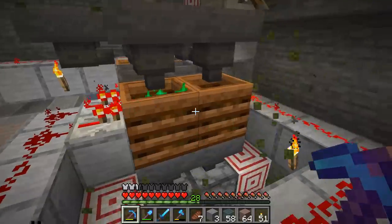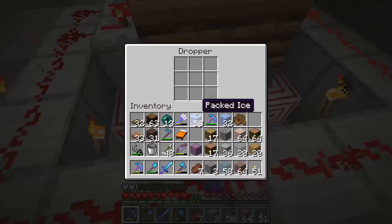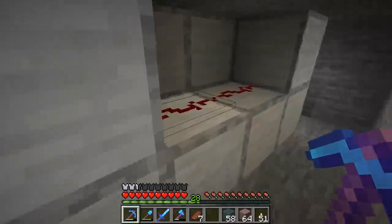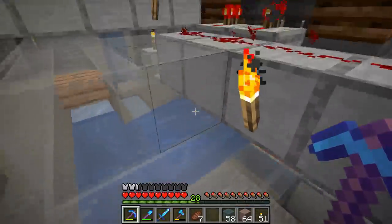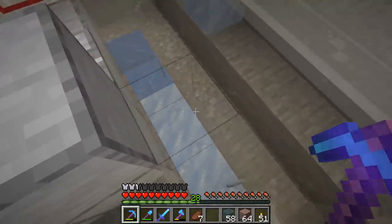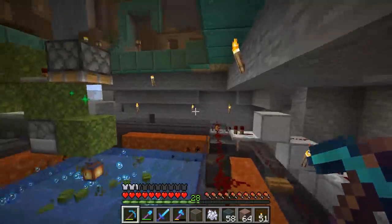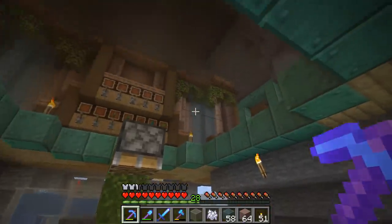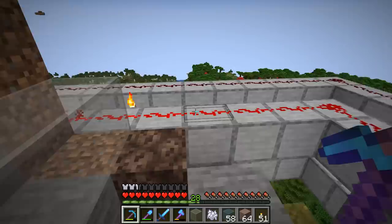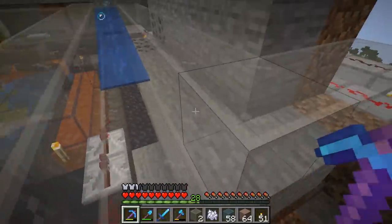By default, all the moss goes straight into the composters — we've got four set up because the farm runs at about four times hopper speed. As it creates bone meal it goes down to these droppers, a comparator detects that, and it automatically shoots it out. That goes to a water stream which makes its way up to feed the farm itself, so it never runs out of bone meal. We want to also connect it to our other farms and send bone meal up the tube, running water streams in the ceiling to keep them away from the redstone below.